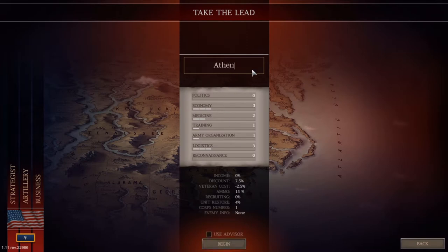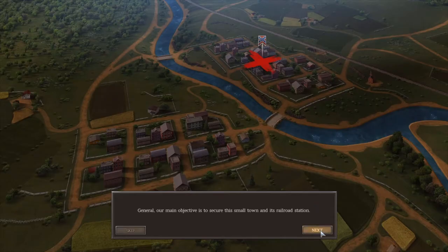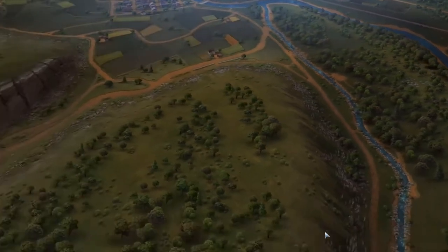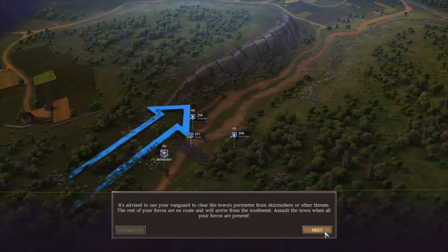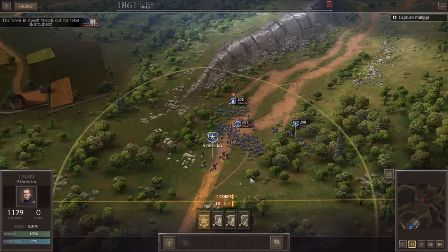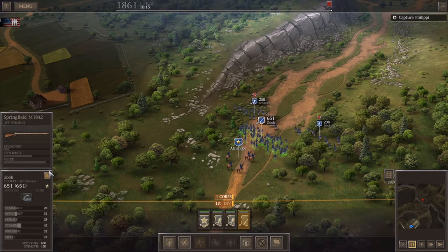We're not going to use the tips because they're really annoying. This is going to give us a little training mission — nothing too special. The rebels are there, a train is coming, we should capture the town and the railroad tracks. Their garrison does not exceed 3,000 soldiers allegedly. We use our vanguard to clear the town's perimeter. We're going to pause the game — we have our general unit here who buffs everything in his radius. We have Zook, an infantry regiment equipped with Springfield muskets.